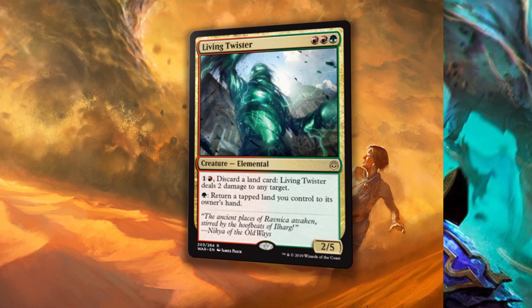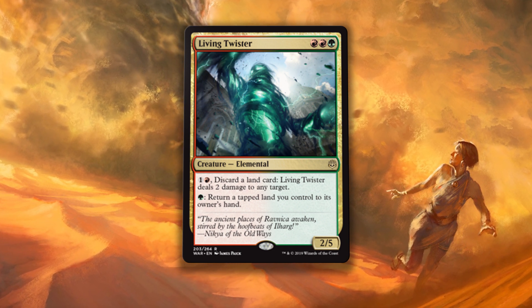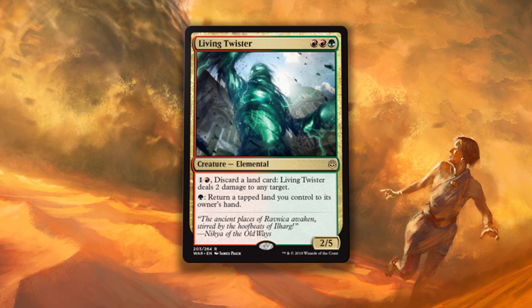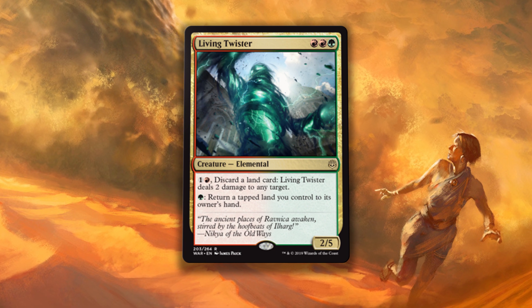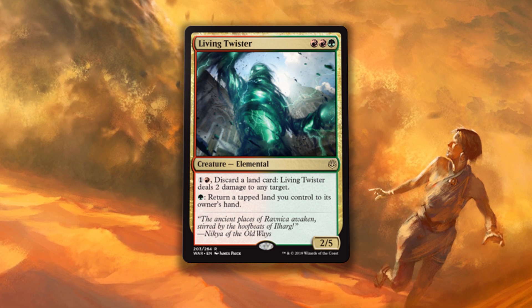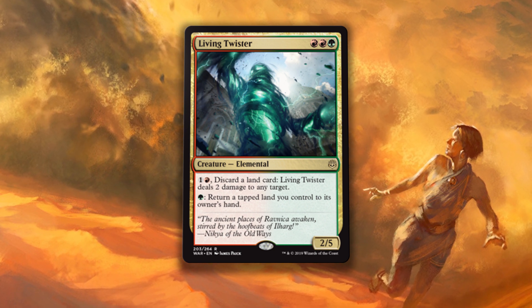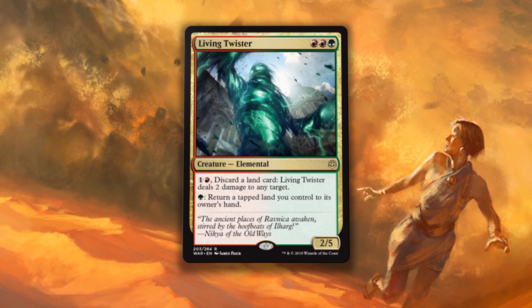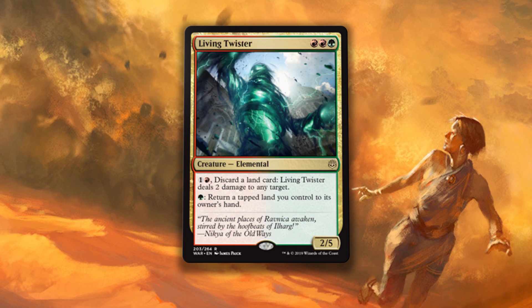Living Twister is 2 red and 1 green for a 2/5 elemental. You can pay 2 mana and discard a land card to have the Twister deal 2 damage to any target. You can also pay 1 green and return a tapped land you control to its owner's hand. This might be one of the best designed cards in the set. A 2/5 in Gruul almost never makes sense, but this card is designed to give aggro decks reach — it's genius. Aggro decks flood out just like every other deck, but Living Twister gives value to flooding. It gives lethality to lands throughout the game. Even when you stop drawing lands, you can return the excess you have on the battlefield to your hand, then discard them. This plays as card advantage in the red-green color pair, turning all of your lands into shocks. Excellent card design, absolutely phenomenal.